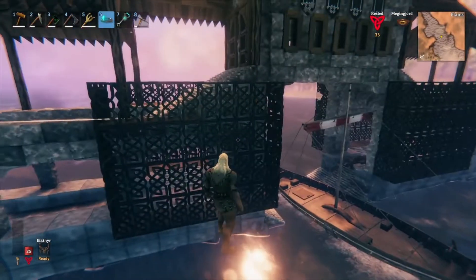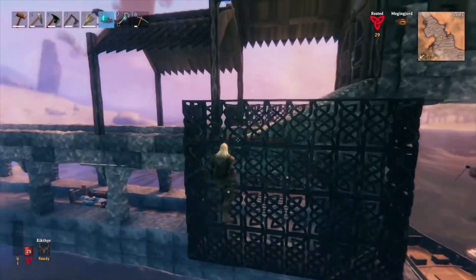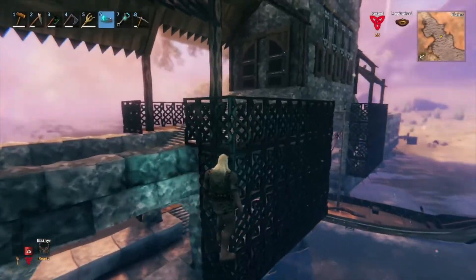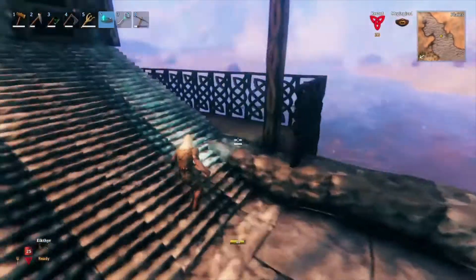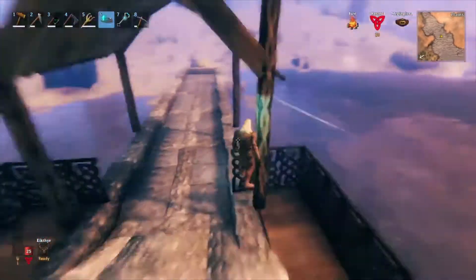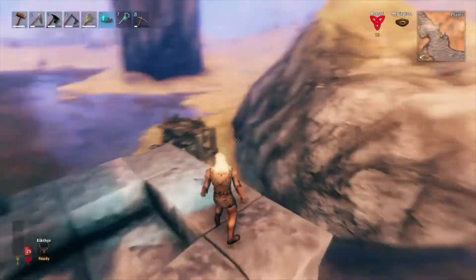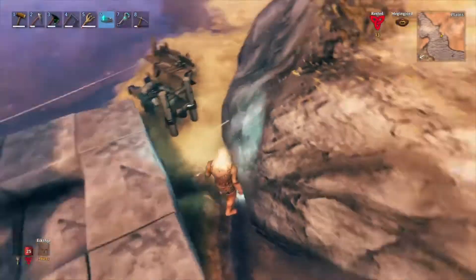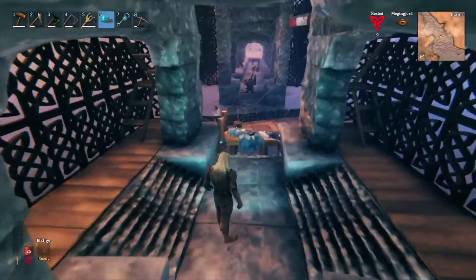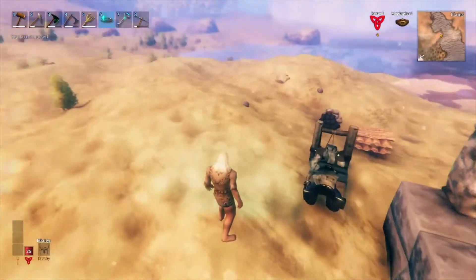I used some of the new Hearth and Home updated items to make this interesting architectural feature, almost like a fence that you can look through — I don't know, it just looks nice. I still have some work to do: I'm gonna clear this rock out, put some stairs down, and then on this side I'll probably do the same thing, just put some stairs down.